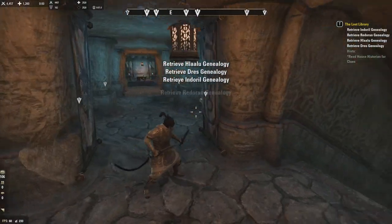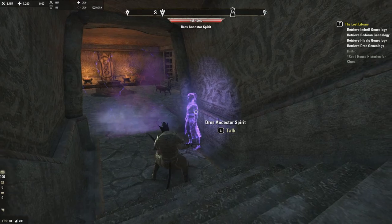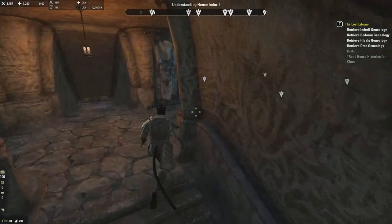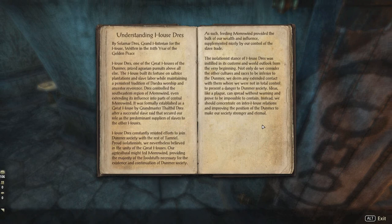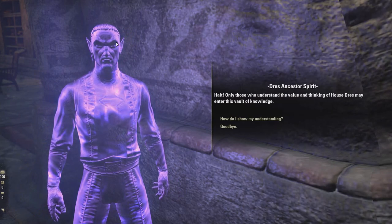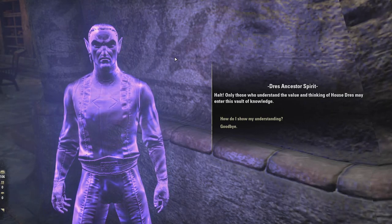This is the second puzzle. There are wards on these things that teleport you out. You have to clear a puzzle with ancestor spirits. This one is the Dres Ancestor Spirit and we need to demonstrate understanding of House Dres. They are isolationists — they've resisted joining Dunmer society with the rest of Tamriel. Only those who understand the value and thinking of House Dres may enter this vault of knowledge.